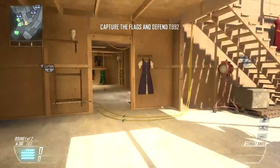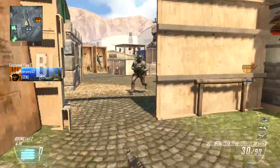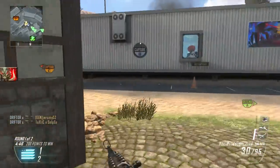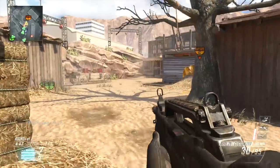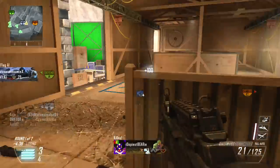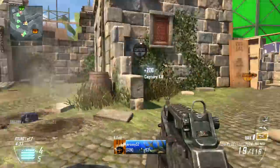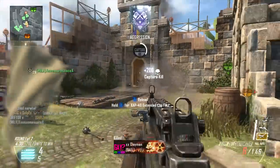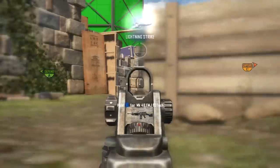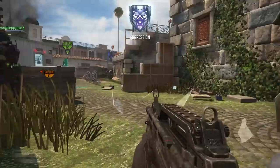Hey guys, Drifter here. Welcome to Black Ops 2 In-Depth. In today's episode, we're going to be talking about the buffed Type 25. I've already reviewed the Type 25 Assault Rifle, but it's undergone a series of buffs — I believe there's been three big gun patches, and in every single one of them this gun was buffed. My original review was unkind; I found it to be the weakest assault rifle. But now it is a strong assault rifle, though it's a weird and difficult one to use, so I'm going to break this gun down and tell you how to stomp face with the Type 25.